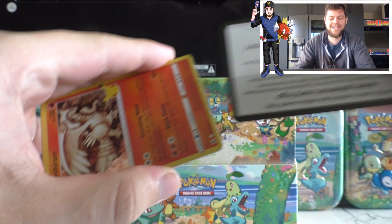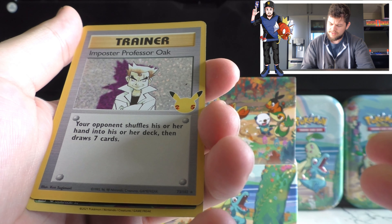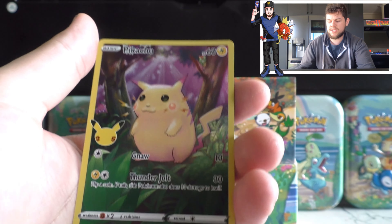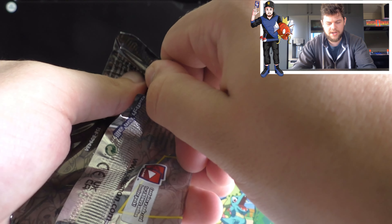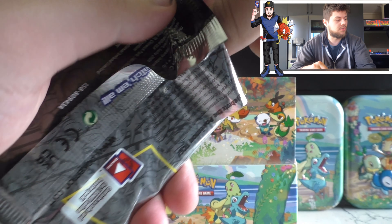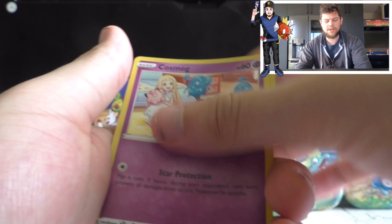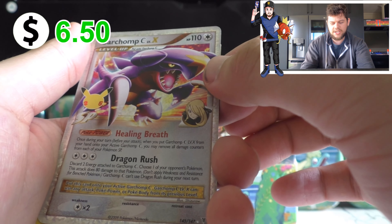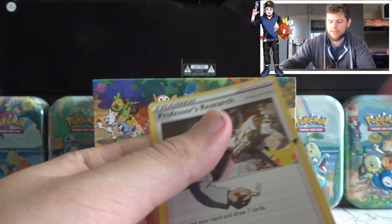There's a code for you guys. Groudon — I'm not sure if I've got one of those. Imposter Professor Oak and another Chunky Pikachu. Into our next pack here. I'm not sure if I got that Professor Oak trainer card. So I'll have to look through my little collection. Here we go with another code card. We've got Cosmog, Palkia, Garchomp — I don't think I do have that one, so that is fantastic. And a Professor's Research to finish that one off.